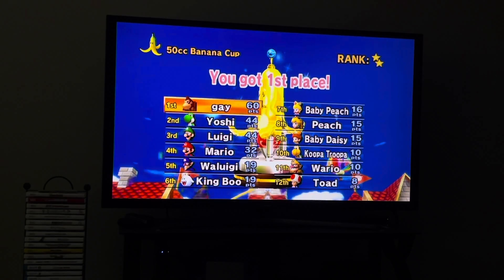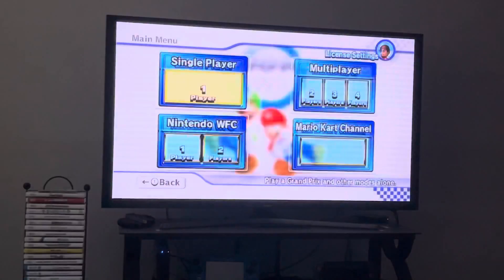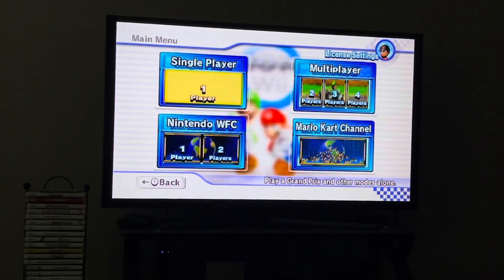Two-star rank on the Banana Cup. What do we unlock? We unlock the Leaf Cup. Did you know — if you have the original Super Mario Galaxy, not Galaxy 2, and you created a save file on it, you can actually use that to unlock Rosalina in Mario Kart Wii? Isn't that pretty cool? They use another game to unlock a character in another game — that's pretty neat.